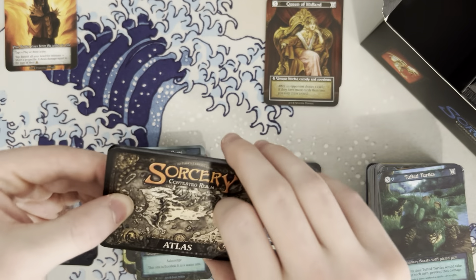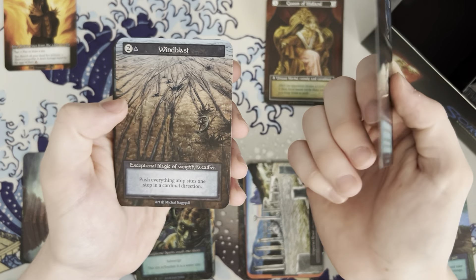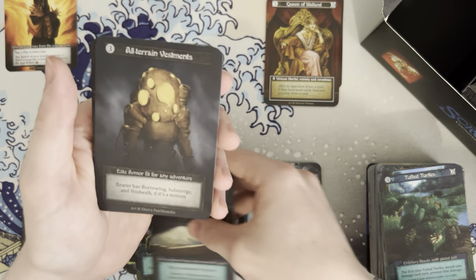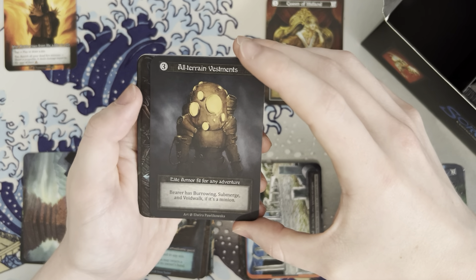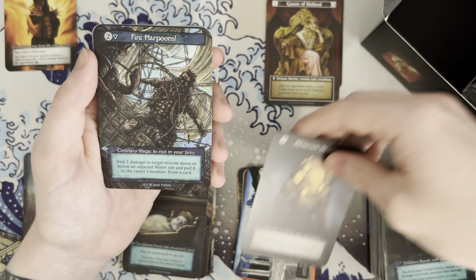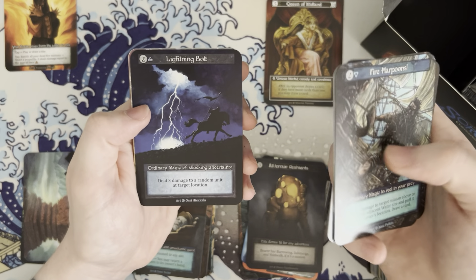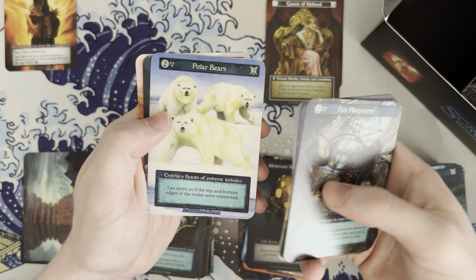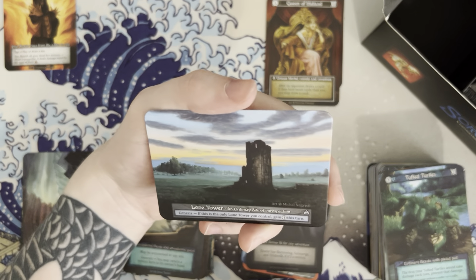My problem is I really don't know what I'm looking for, but it'll be alright. Fey changeling, wind blast, leap attack, and all terrain vestments — bearer has burrowing, submerge, and void walk if it's a minion. A lot of effects that sound good. Deep sea mermaids, spectral stalker — I absolutely love the lightning bolt art. Snow leopard, wild boars, Rymland nomads, and lone tower.